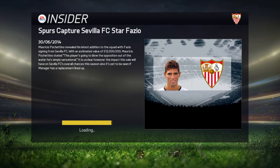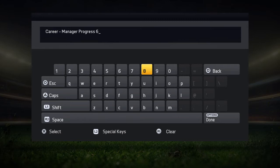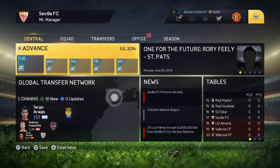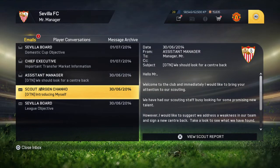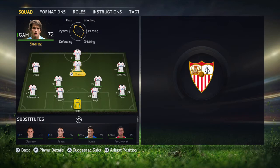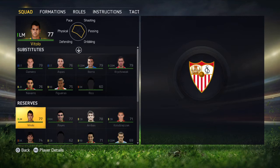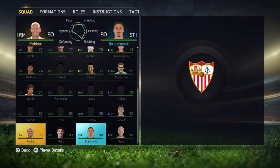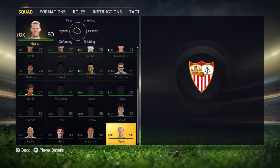Just let it load. Alrighty, so once you have opened your club career mode — if you go down, as you can see, there we go — five of the players: Ronaldo, Neuer, Messi, Ibra, and Robben. You've got those players.